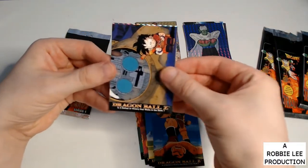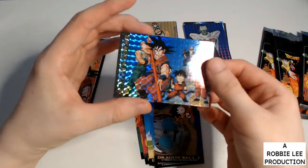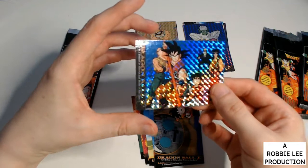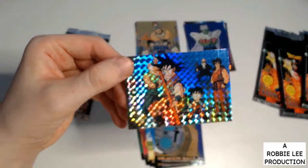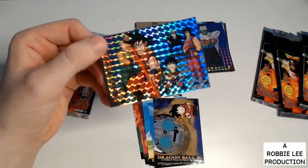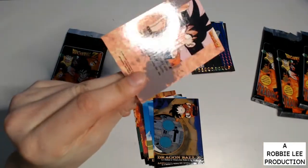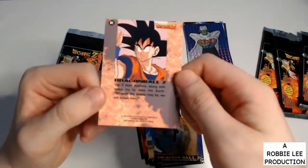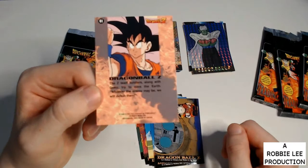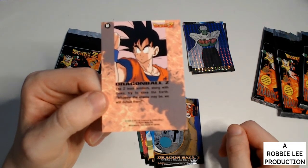One, two — oh, this is six cards. This one is probably the best condition one, and they are the prism ones there.